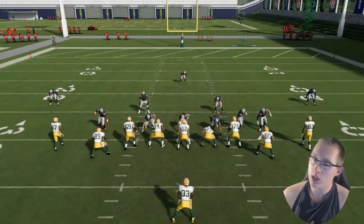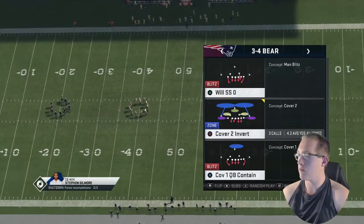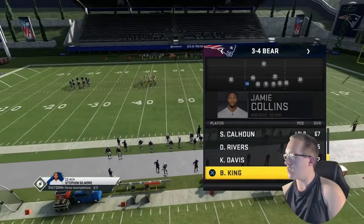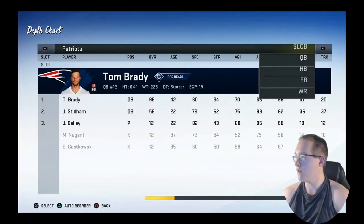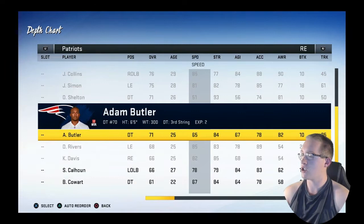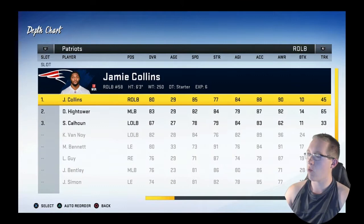Now we're going over the other plays — cover 2 and cover 3. Cover 2 invert and cover 3 are basically just the same. Another tip that helps is having speed guys on the edge. For example, Chase Winovich has 85 speed coming from the right-hand position, and Jamie Collins also has 85 speed. You want to make subs — someone like Brandon King has 89 speed, which is really, really good on the line. We're gonna make him an eligible right outside linebacker because he will be so good on the edge.